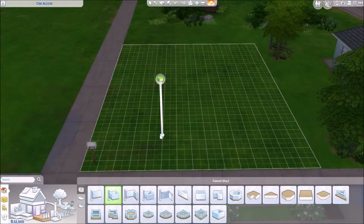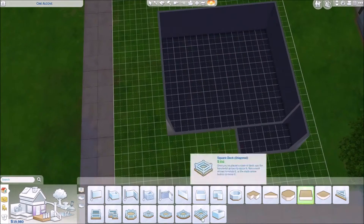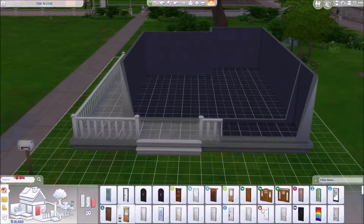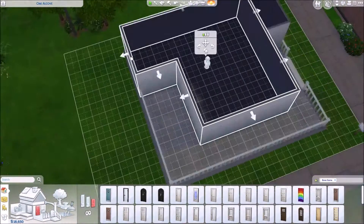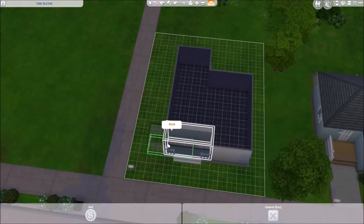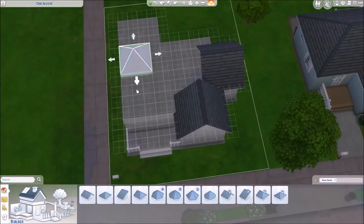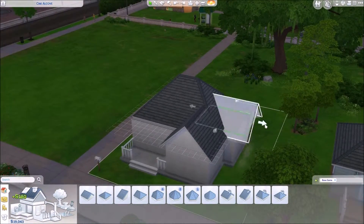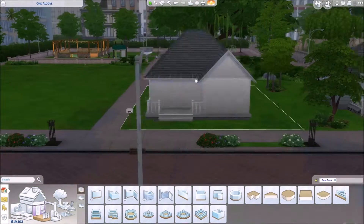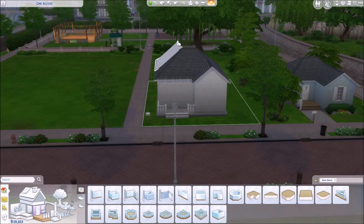Welcome back to the block party challenge. Today I'm doing a family home, just one child, so two bedrooms. I ended up getting rid of the porch — I didn't like the design on such a small lot. I wanted there to be at least a little bit of yard, and it's just a starter family home, so if you end up staying here forever you probably don't really care about the yard anyway.